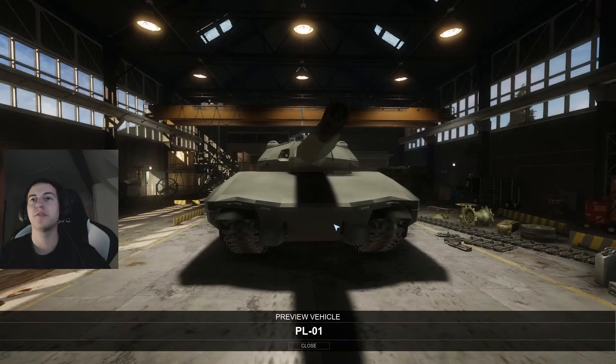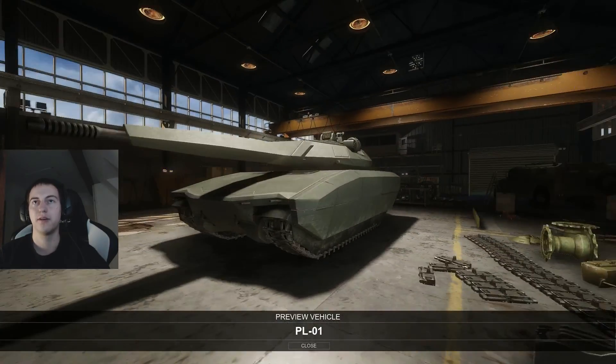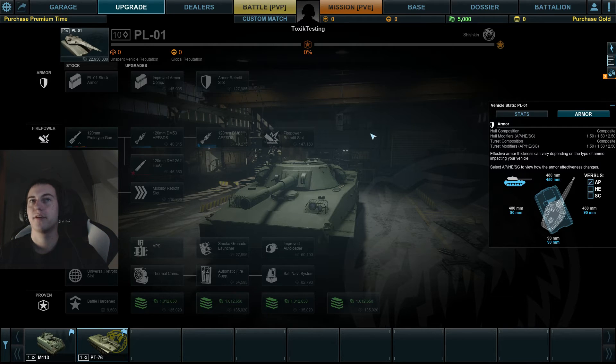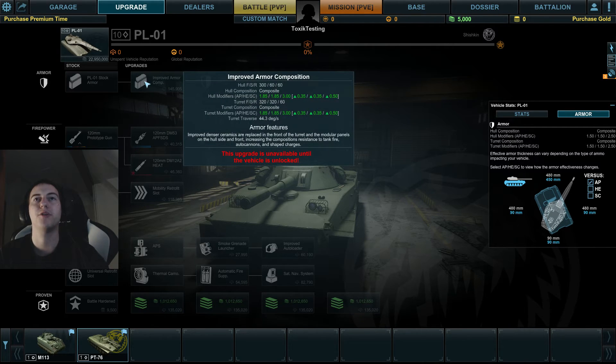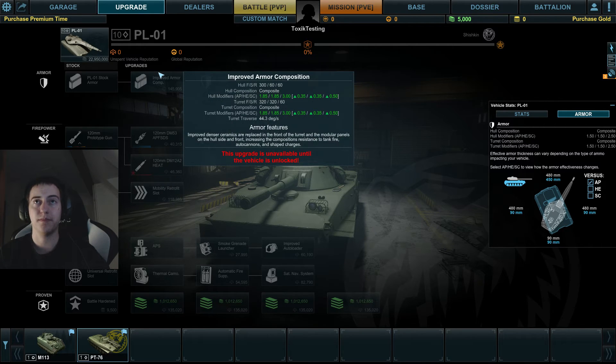For our final tier 10 vehicle — the PL-01 LT. Preview hasn't changed, still looks like an elephant. You have improved armor upgrades going from a multiplier of 1.5 to 1.85, but the base front armor is only 550mm — basically everyone and everything will shoot right through your front, even through the turret. Even the upgraded version has basically no armor.